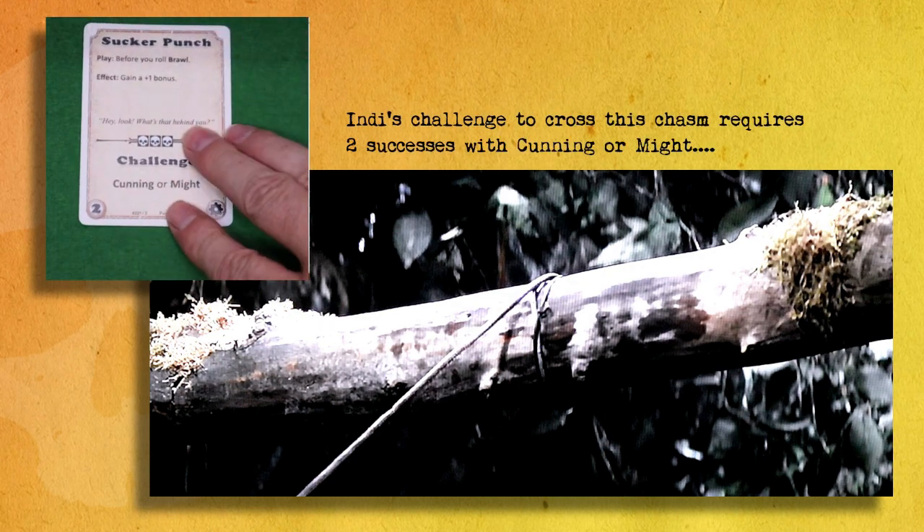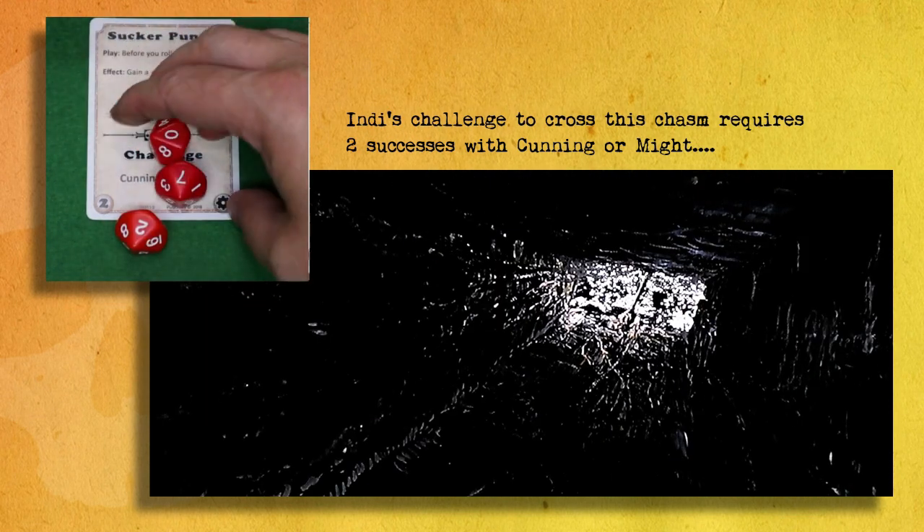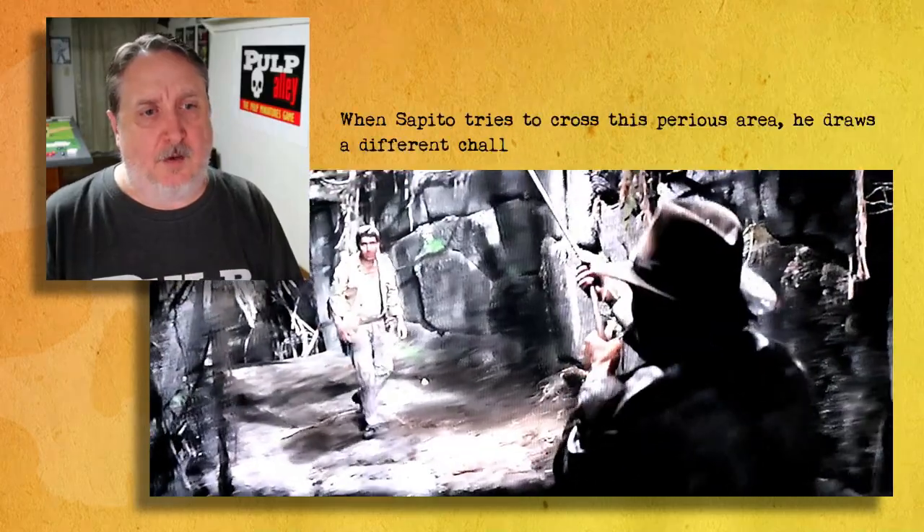Indy's challenge here requires two successes with cunning or might. He's got four d10. Leaders are supposed to be able to do this sort of stuff, so he gets across it.